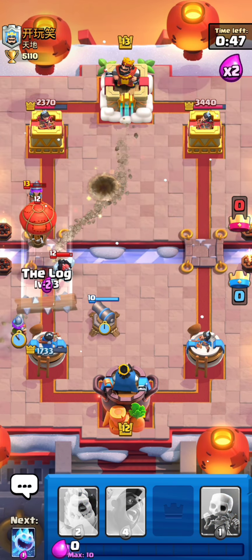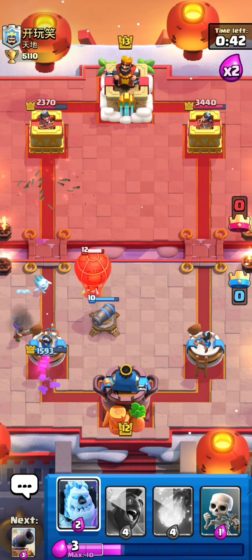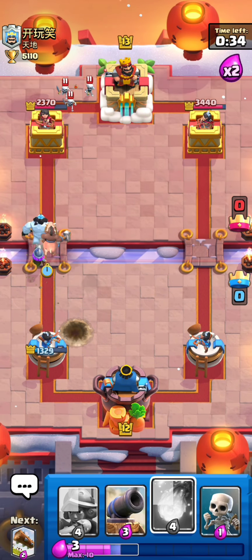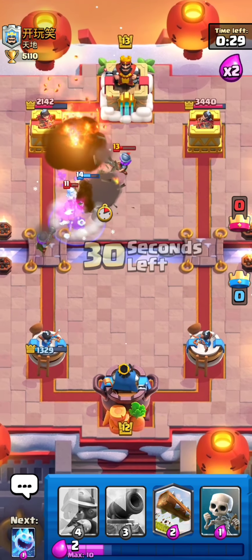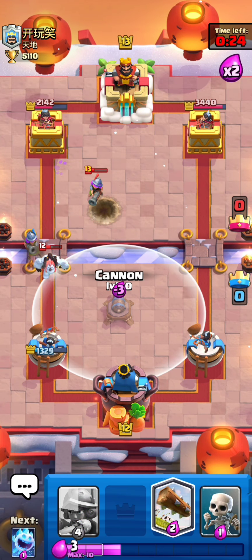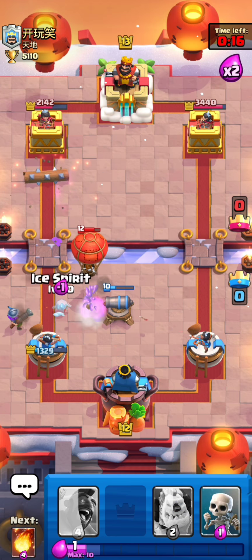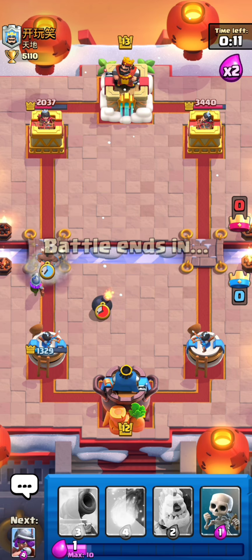Let's log this, put an ice spirit — I hope the balloon dies. Yes, that was very very well played. Ice golem in the front, that was very good. He played something — I'm gonna fireball the skeletons and the musketeer at the same time. The hog rider didn't get a hit, that was bad. Let's play another musketeer — I'll log that and use an ice spirit because of the balloon's death bomb.